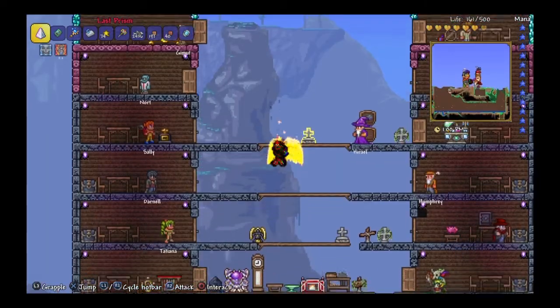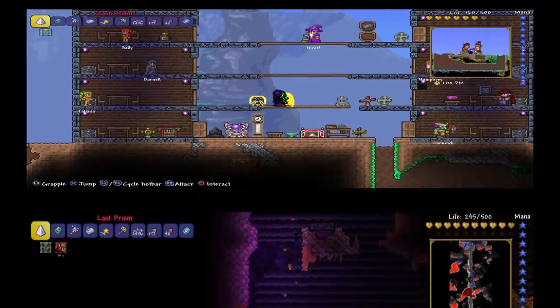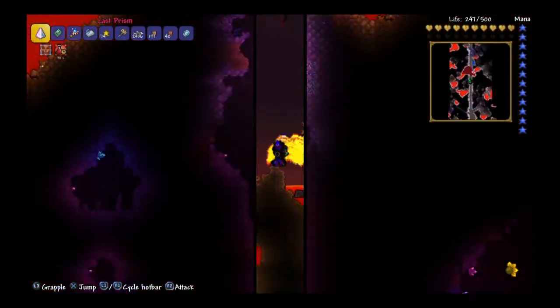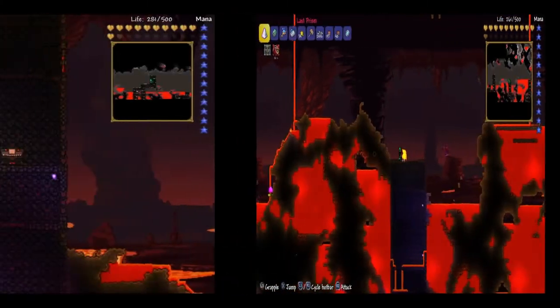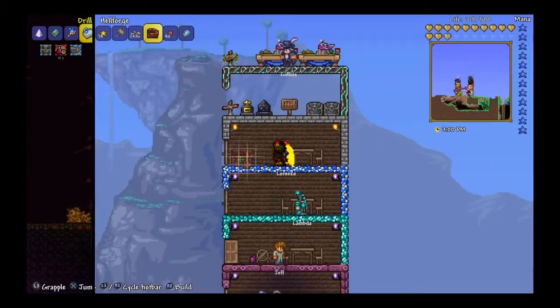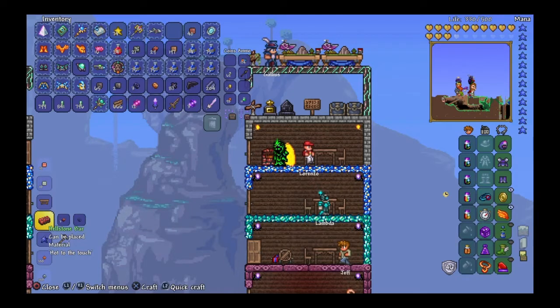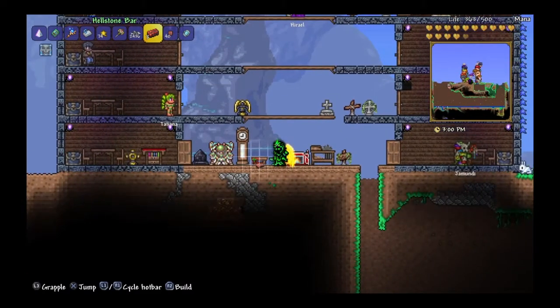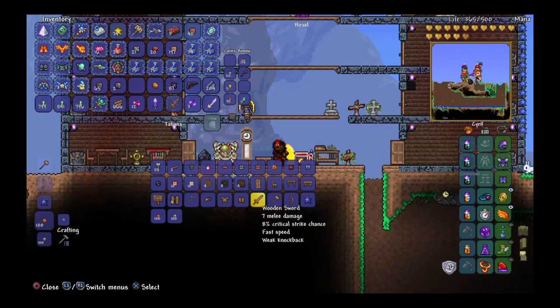Now you should have some hellstone — that's your pickaxe and obsidian. You want to go back into the underworld, search around until you find one of these, mine it, and find a good place to place it. With your obsidian and your hellstone, you can make hellstone bars. Go to your normal anvil and craft a molten pickaxe.